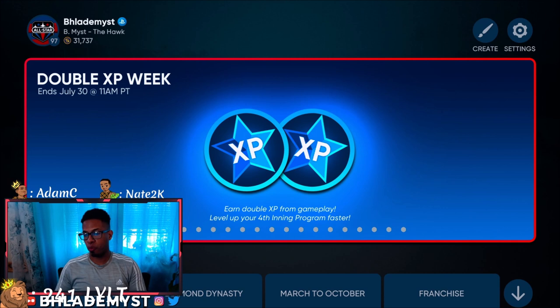We have double XP week up until the 30th — it's exclusive to the fourth inning program, because on the 30th we receive the fifth inning program. I've got a couple of methods that will help you finish that fourth inning program if you haven't finished it already like myself.